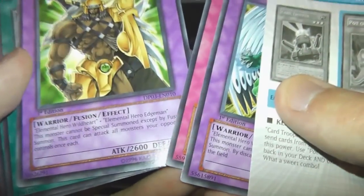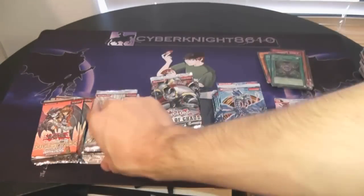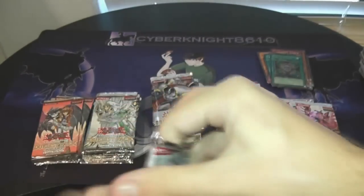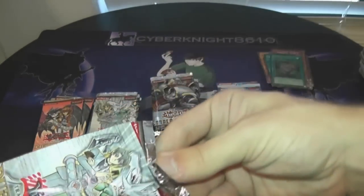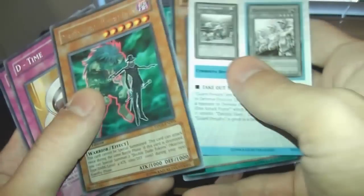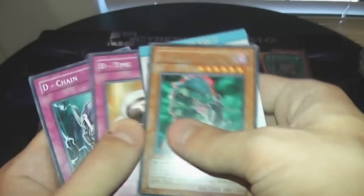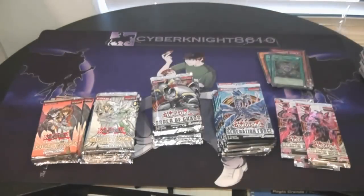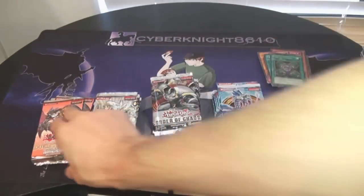Immature Wild Edge — you can see he has Edgeman on him as well. We talked about that in our misprints video. I know it's a very common misprint but it is a misprint nonetheless. I think it's like every blade-edge that's out of the Duelist Packs, so you can get him for like a dollar if not less. Destiny Hero Double Dude — Double Dude's pretty cool, he's like Dr. Jekyll and Mr. Hyde. I always really like Destiny Heroes.